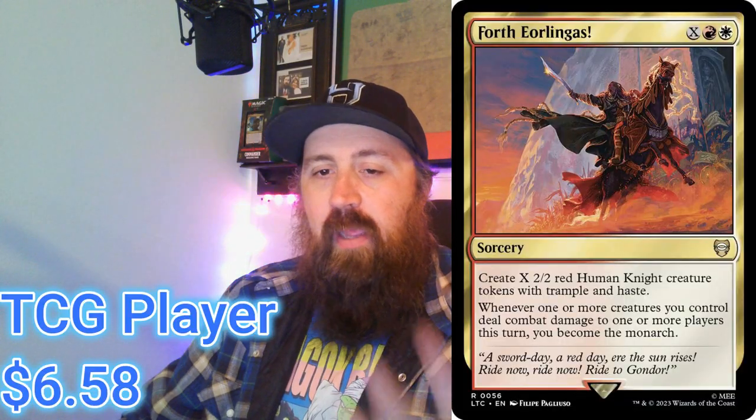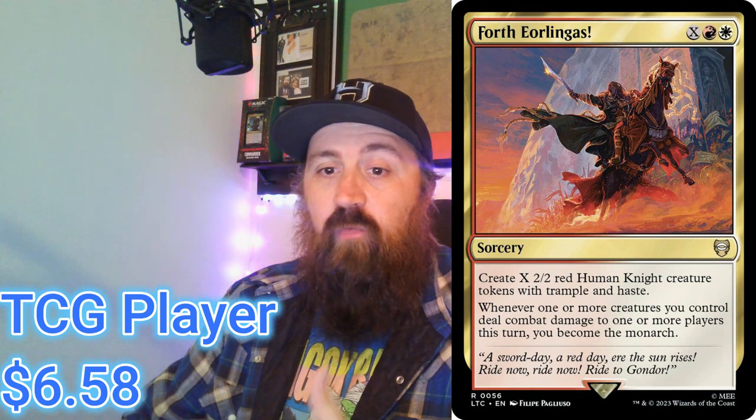Riders of Rohan is the first one I have pulled up here. The two cards of value are the Forth Eorlingas — it's an X, White, and Red spell that creates X 2/2 Red Human Knight creature tokens with Trample and Haste. Whenever one or more creatures you control deal combat damage to one or more players this turn, you become the monarch. So it's a good way to just bum-rush somebody, making a bunch of knights. This deck plays Blue, White, Red, and the main commander is Éowyn, Shieldmaiden — she's a human knight, so it's a lot of knights and humans in this deck.